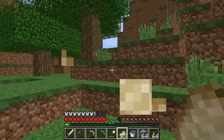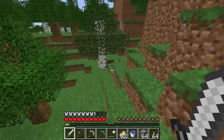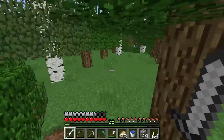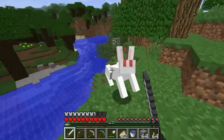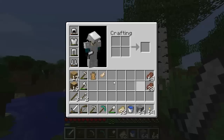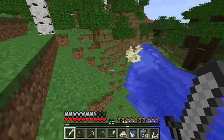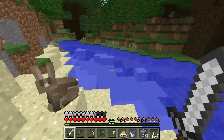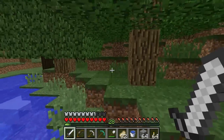I would like to get what I need for an enchanting table, I would like to get another set of iron armor, and I would like to get a stack or two of iron ore - things like that, just so we have the basics. Oh, hello bunny rabbit - I hit you and now you're dead. I got a rabbit's foot - they're for potions. There's a jumping potion that can be crafted, so with that rabbit's foot I'll be able to make a jumping potion at some point. That's pretty awesome.